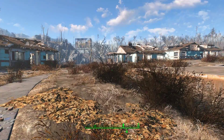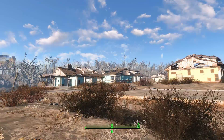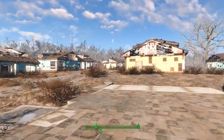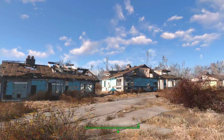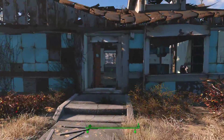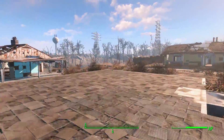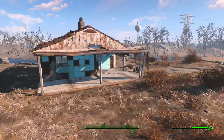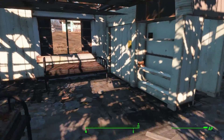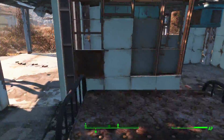Hello everybody and welcome back to the Fallout 4 Let's Play, Episode 5 — big time fun. I did do some changes to both Sanctuary and the Red Rocket gas station between episodes, as I said I was going to. It would get a little ridiculous if I did all of that on the actual Let's Play. There are plenty of building examples out there, so I decided I wouldn't bore anybody with that, since my episodes go a little long anyway.